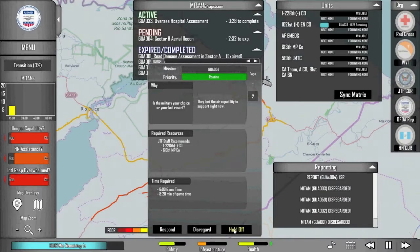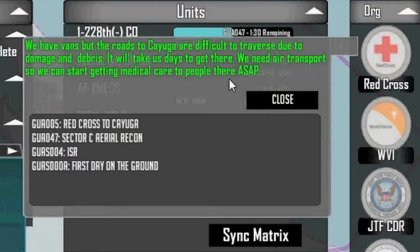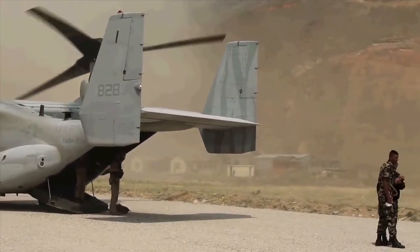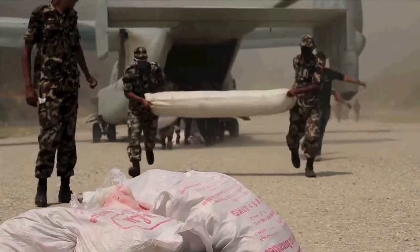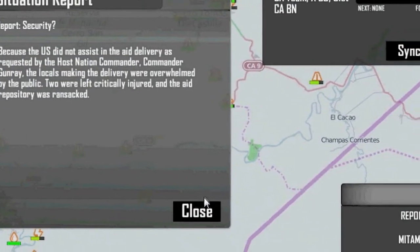Through compelling gameplay, Disaster Sim teaches the trainee how to de-conflict competing requests for assistance and how to coordinate and communicate effectively with the various organizations outside of the traditional military chain of command. True to the nuanced realities of real-world relief responses, the trainees' decisions will impact the entire operation.